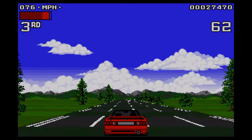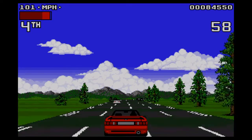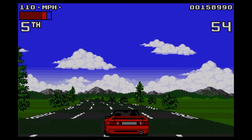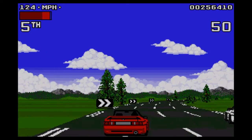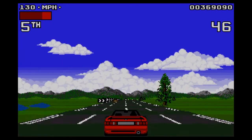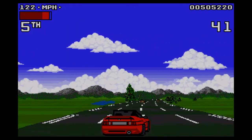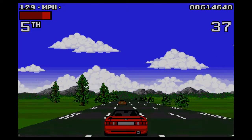I forgot to put it on manual gears. Steer left and right, press up for going up gears, down for lower gears. One button — no brakes, just let go of the accelerator.